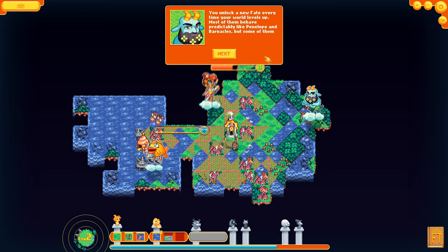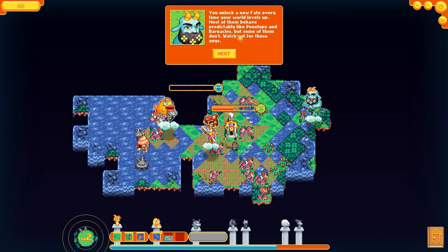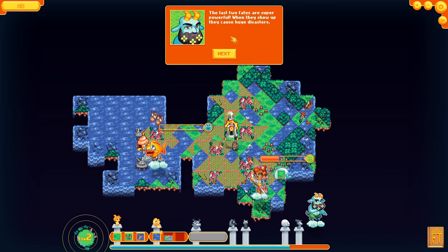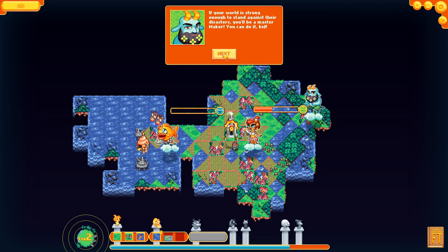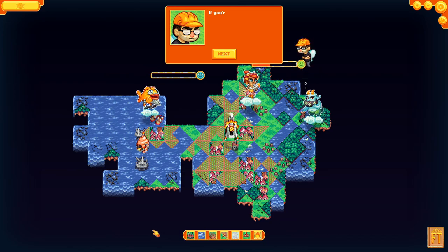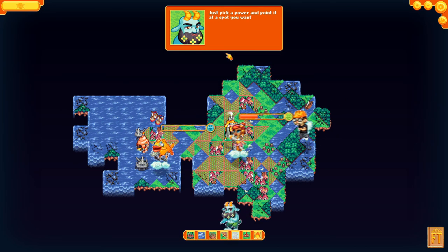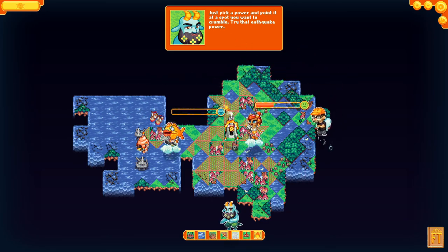A new fate appears every time your world levels up. Most of them predictably like certain things like Penelope and Barnacles, but watch out for the ones that don't. The last two fates are super powerful — when they show up they cause huge disasters. If your world is strong enough to withstand those disasters, you'll be the master maker. Now demolish this world to make way for a hyperspace bypass — pick a power and point it at a spot to cripple.